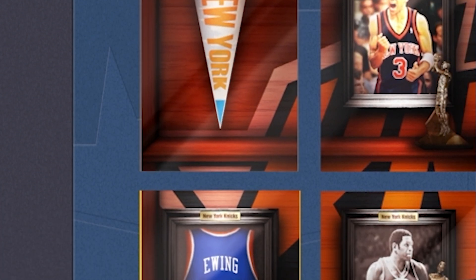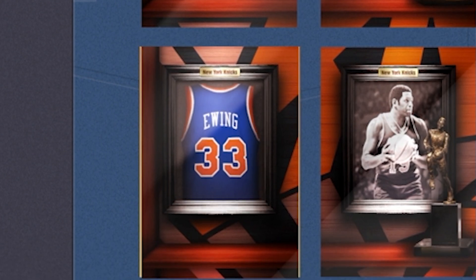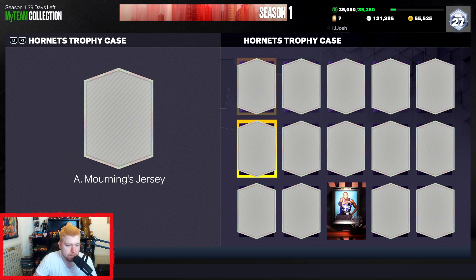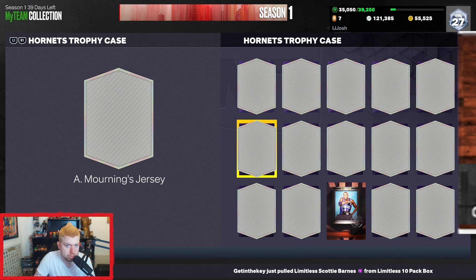So the first three going down - for example the historic pennant, the Ewing jersey, and the Jerry Lucas picture - you get these all from historic trophy packs. It's the same with all the other teams: you have the pennant, you have the Alonzo Mourning jersey, you have the historic team photo. You get all of these from the historic trophy case.